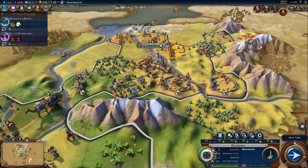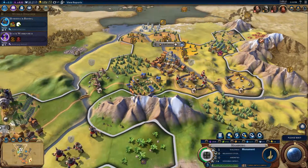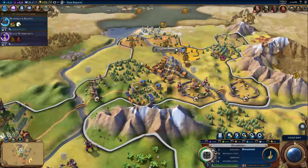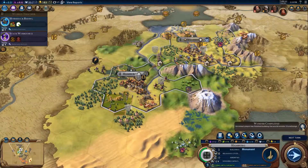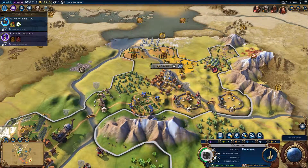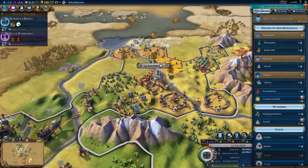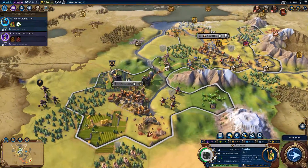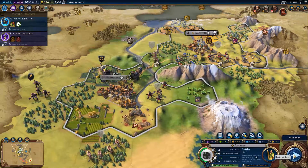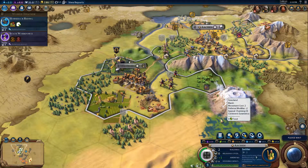I'm going to trade my civic cards as well — give production for a settler. Someone's finished Stonehenge. Bit annoying. Let's get a settler — seven turns, complete in three, then I can get the bonus for settlers.